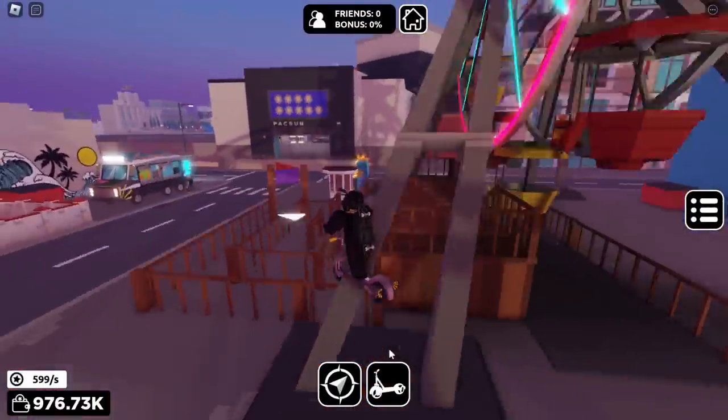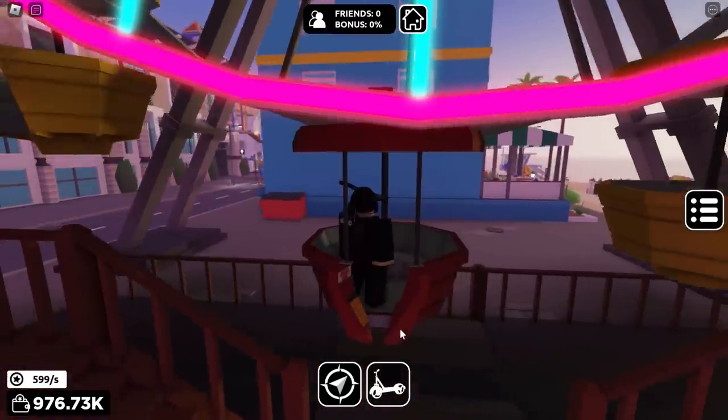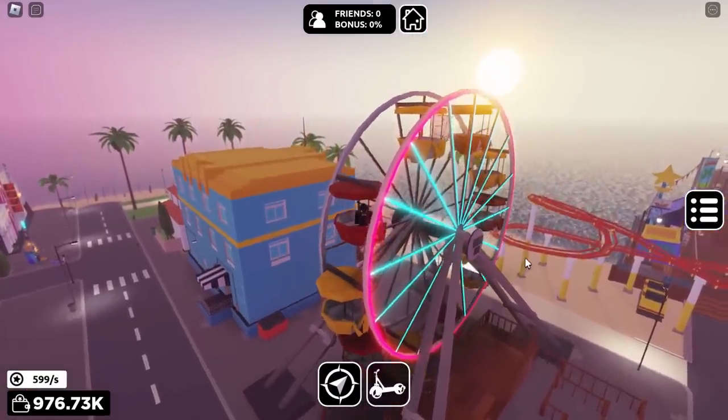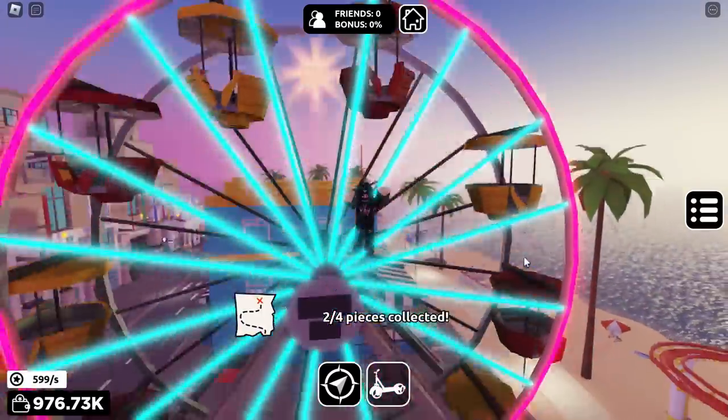The next piece is actually over here on the Ferris wheel. We're just going to jump inside to get this one. You can basically see where it is already — it's just at the top there. So we're just going to wait for this to get to the top and when it does we can simply get it. That was two out of four.